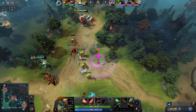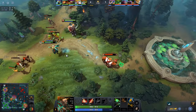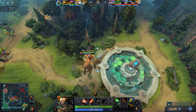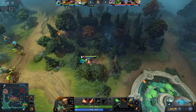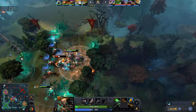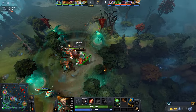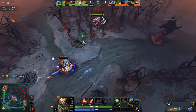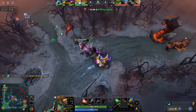Centaur might have HP or mana issues depending on how you play out the lane, so just use your Courier to get Salve and Mango accordingly and keep spamming Double Edge to keep the enemy's HP low. It is really hard to dodge Centaur's stun because Hoofstomp can be cast while walking, which also enables Centaur to gank other lanes. After securing a free lane, Centaur has the potential to use gates and gank and enable your other lanes as well.